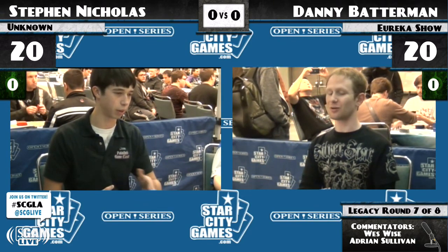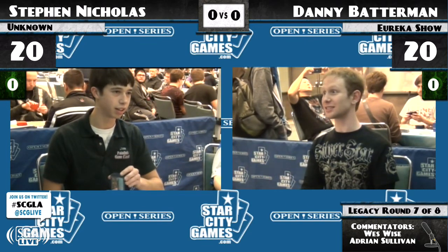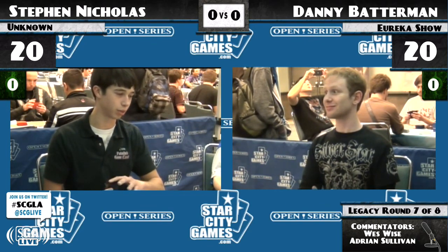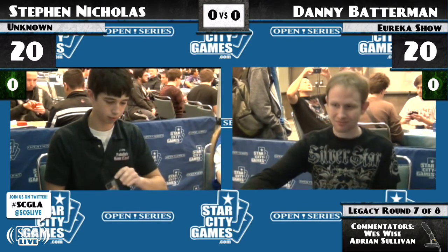And then a nice assortment of awesome things to put into play with Show and Tell. Four Progenitus, two Angel of Despair, two Blightsteel Colossus. And then obviously we've got Emrakuls and lots of fun things to do with it.